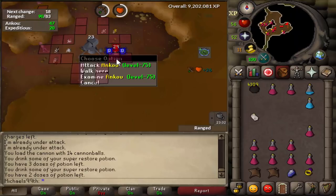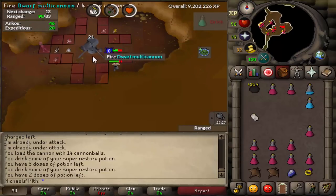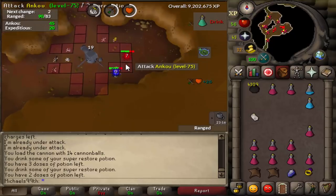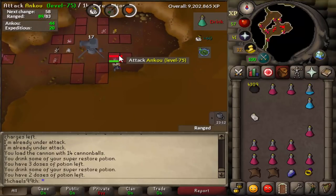I also do Ankou, but they are quite bad. I use the Expeditious Bracelet to get them over quickly and they are usually quite small tasks, so they aren't worth skipping. You need to keep your skips for really bad tasks like Metal Dragons and stuff like that, or stuff in the Slayer cave which you can't even use a cannon in.